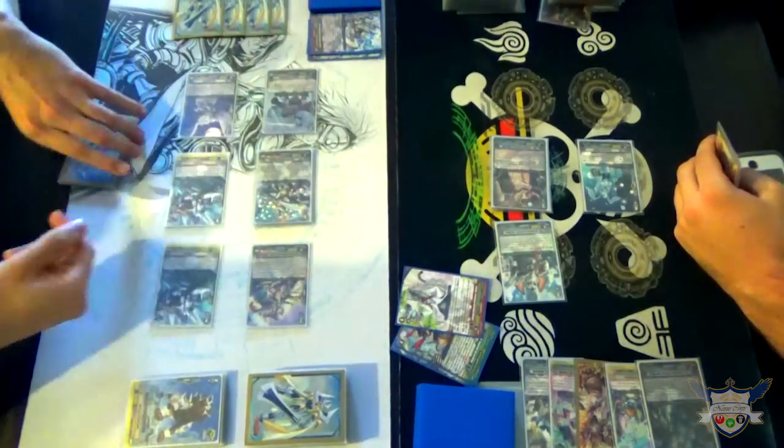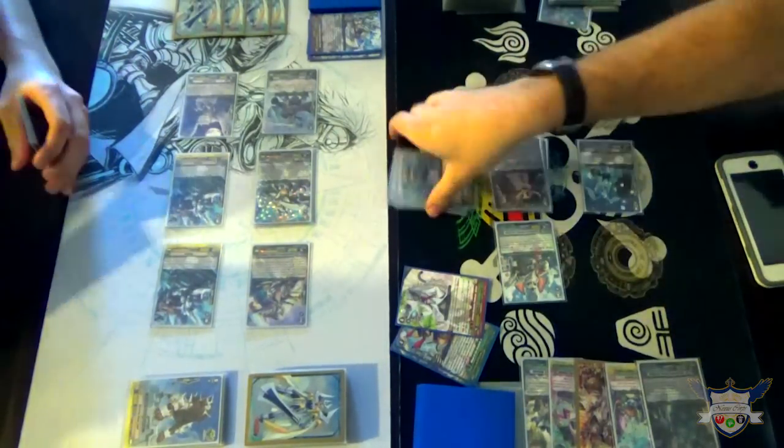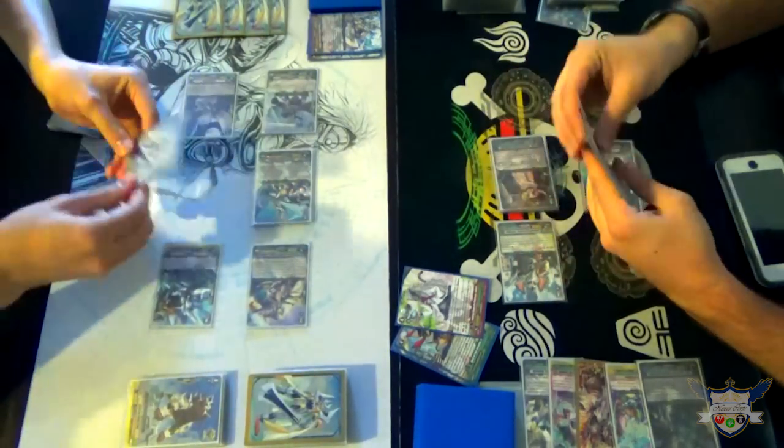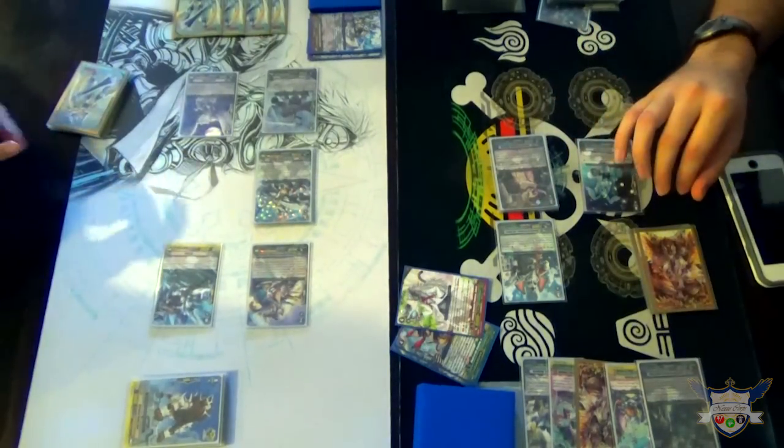Okay. Turn end. Oh wait, I only need to draw 2. Because 16, 21. Got the trigger. Alright. End of turn. Brave skills. Draw. Draw. Move back. Shuffle. Thank you for your service, Otters. You saved my ass.